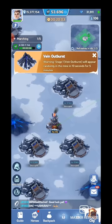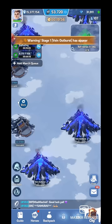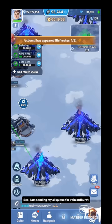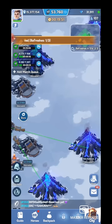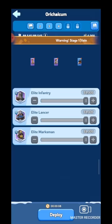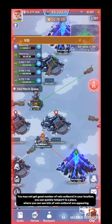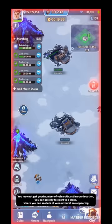If you have unlocked your level 5 skill, you can apply it here before troops dispatch. I am sending all my queues for the vein outburst. If you see any strong player has dispatched troops for a vein outburst, don't send your troops there. You can quickly teleport to a place where you can see lots of vein outbursts are appearing.